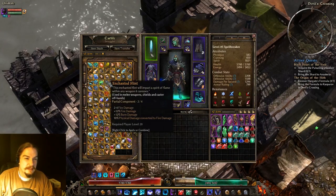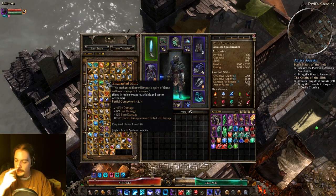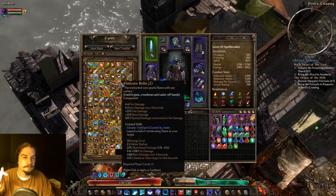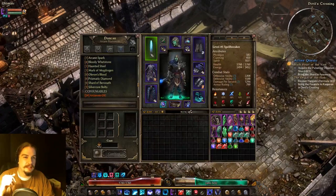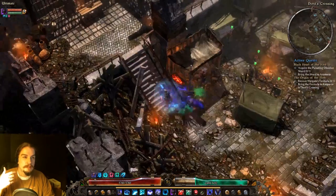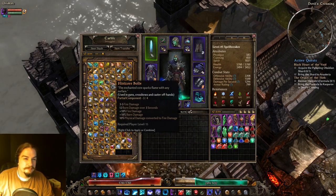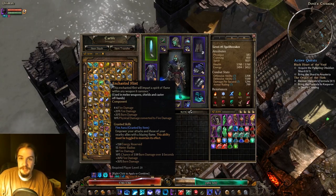Enchanted Flint gives you the Fire Aura. It's like the Cold Aura — more of your elemental damage type. When enemies enter into it, they'll take fire damage and have a chance to be burned.